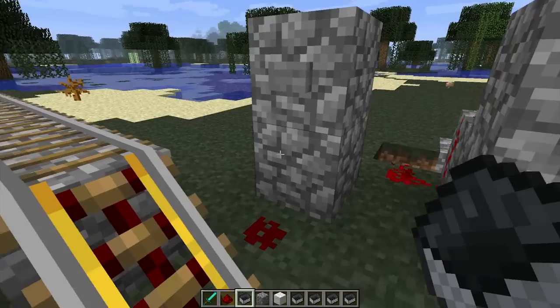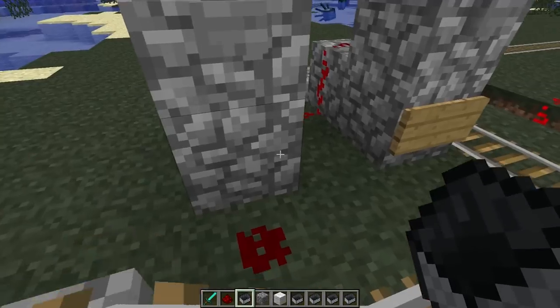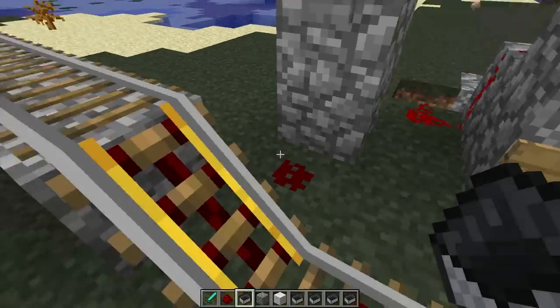I put the button high because I could put the button here and then I wouldn't need the redstone. But actually it's quite difficult — when you're in the cart, about here, trying to hit that button, you often hit the cart instead. So putting the button high up is useful.